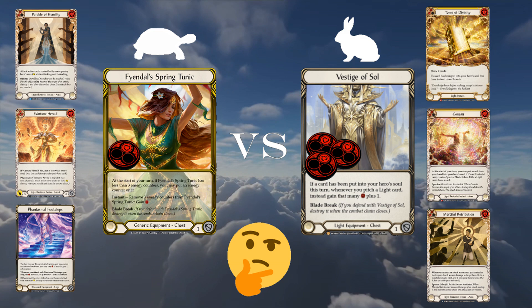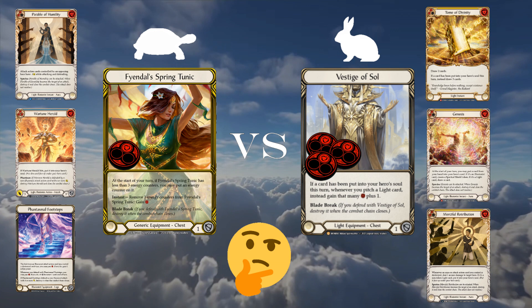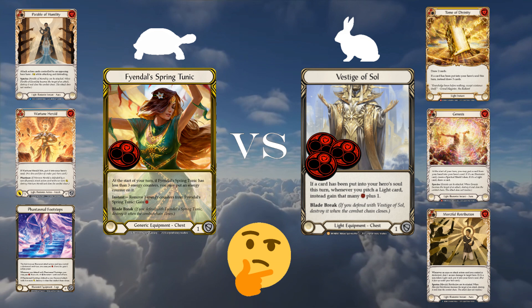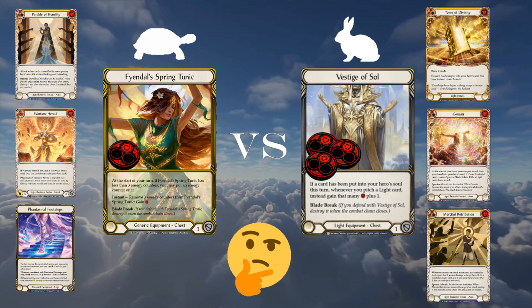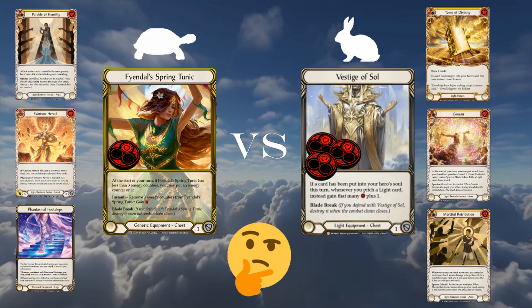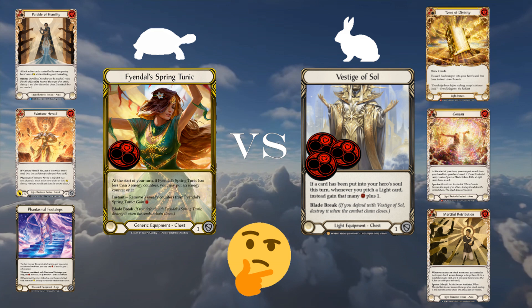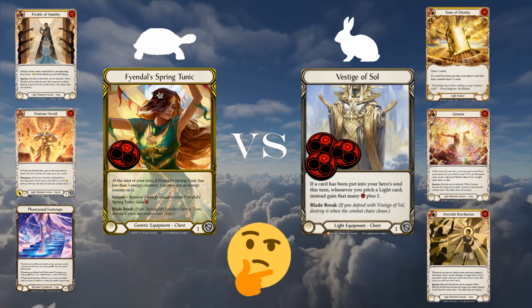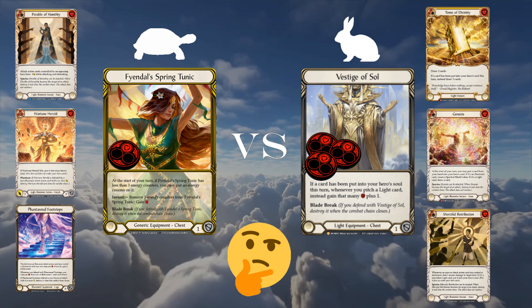But what are the benefits of vestige? Vestige only requires that a card goes to your soul in order to make every light card you pitch afterwards give you an extra resource. The biggest things it enables are: Tome of Divinity played off a single light blue card, Genesis, Merciful Retribution, Ode to Wrath, and Parable of Humility off a single light blue, or an Arclight Sentinel off two yellows — in addition to having extra floating resources for various heralds throughout your turns. There's no way to quantify how many times in a game your extra resources from vestige will unlock plays. It is not rare to get two to three extra resources on a single turn from vestige when used in tandem with Erudition, Tome of Divinity, Genesis, or Merciful Retribution.